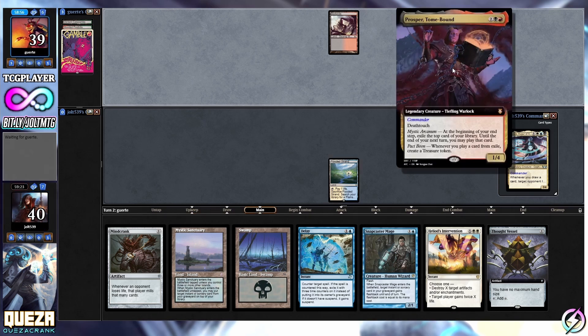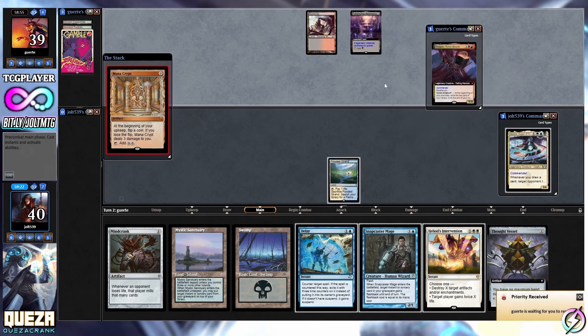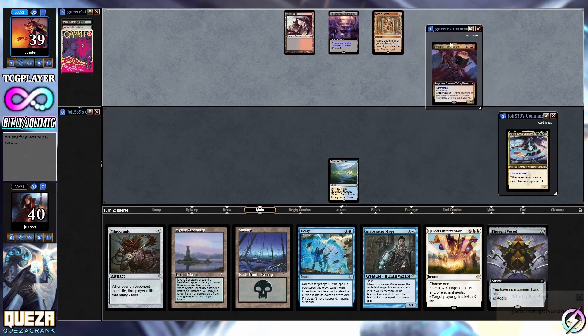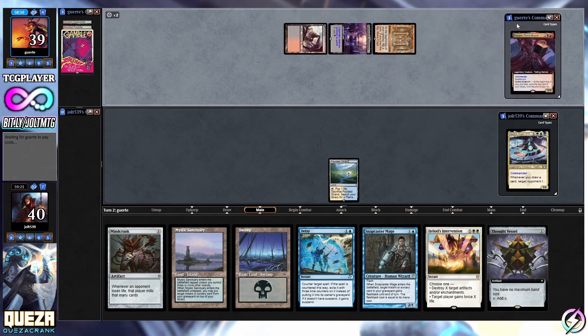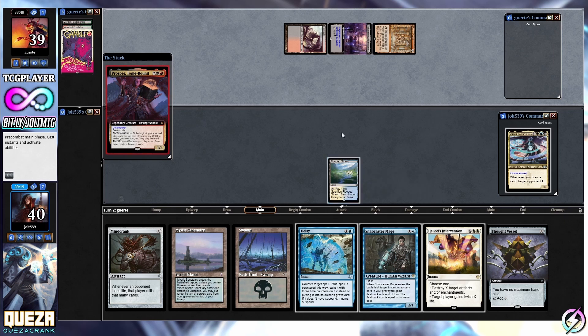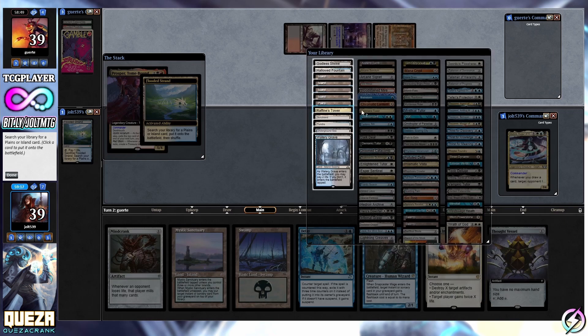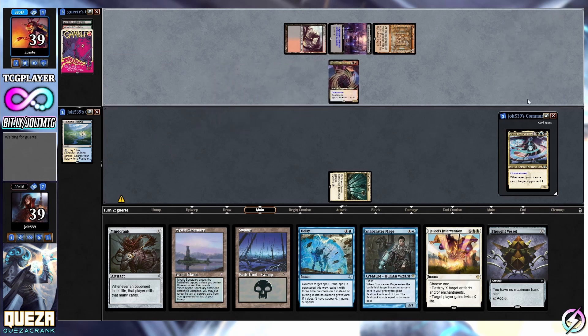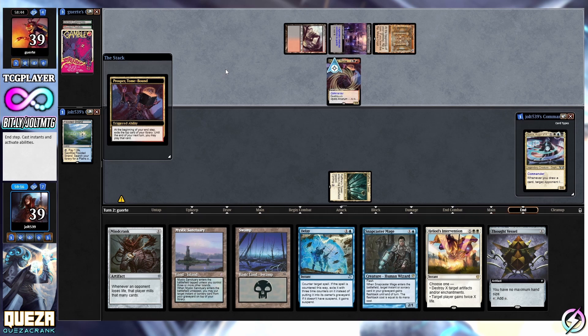Whenever you play a card from exile, create a Treasure token - I promise it's not the first time I've read Prosper! Let's see Prosper on the battlefield. Let's crack Flooded Strand, grab ourselves a Raffine's Tower, have that come into play tapped, then kick it over to our opponent. That's some pretty gnarly stuff for our opponent.